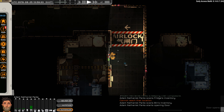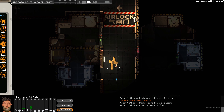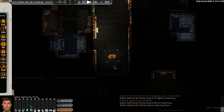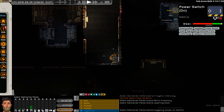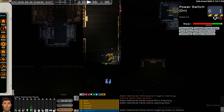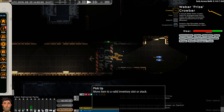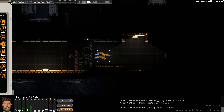I did forget to mention in that tutorial — I worked on the ships, I procured some salvage, but I didn't talk about how I can actually build out my ship. I'm going to toggle the power on this switch, power this door, and go get this crowbar. That's a tip I got for you — first time I played it I missed it, because I couldn't see in the dark.